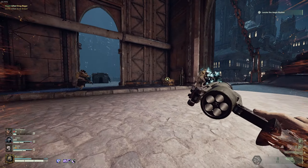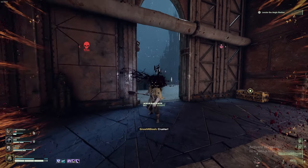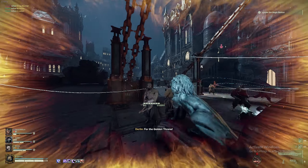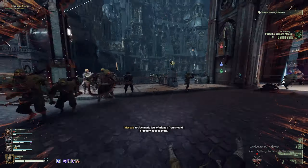Be wary of any trappers and dogs that may get mixed in with hordes or patrols, as these specialists can be hard to spot in large crowds, and being disabled by one of these specialists can often result in a team wipe if caught off guard.